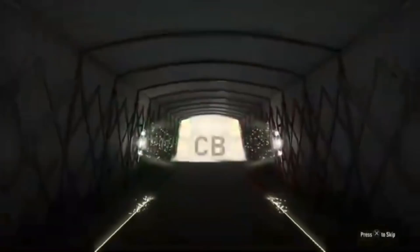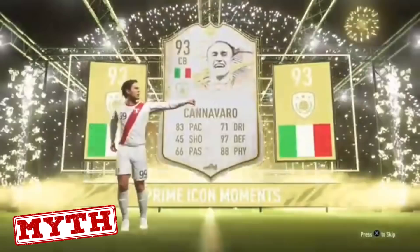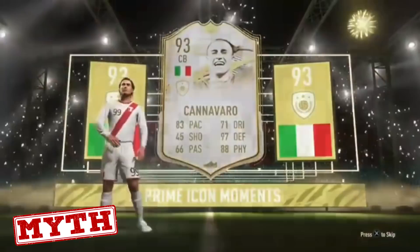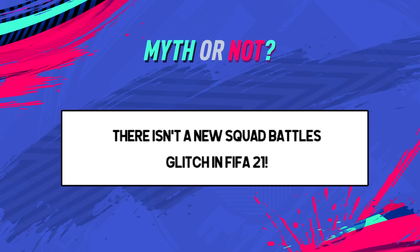What is he about to get again? He gets a walkout. He gets an icon. He's Italian, he's a centre back - and it's going to be icon moments Fabio Cannavaro again. This is actually unbelievable. Probably the rarest ever FIFA packs back to back in Ultimate Team history, guys. It's actually kind of ridiculous to get two of the same icons in a row - not only that, the exact same player, the exact same moments card, and back to back. He's got a duplicate. It's a FIFA myth.